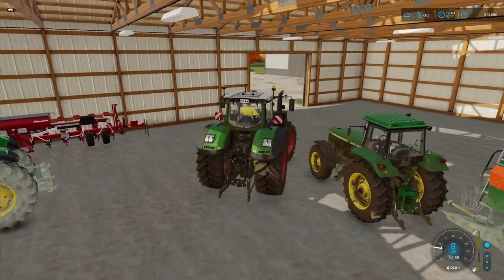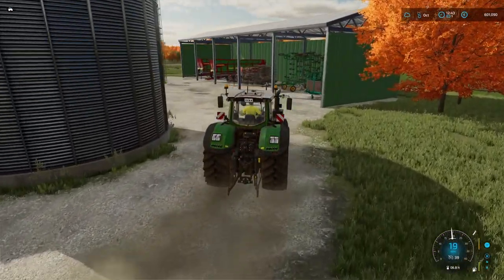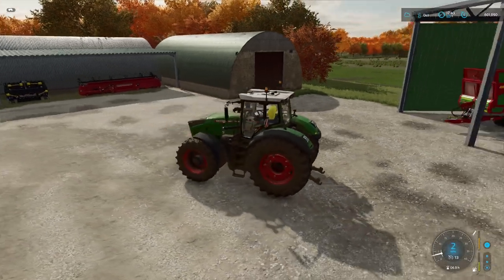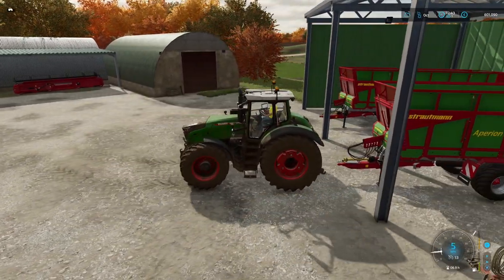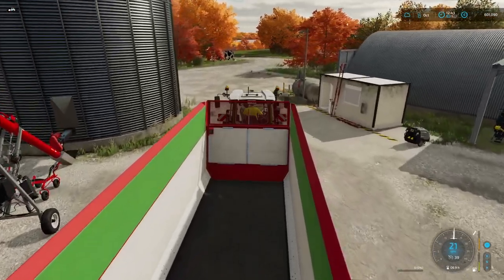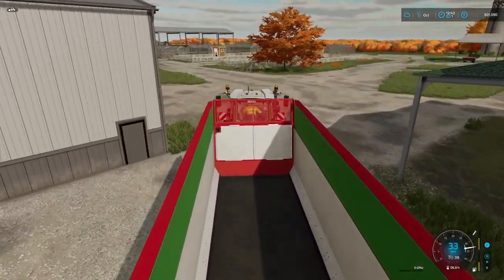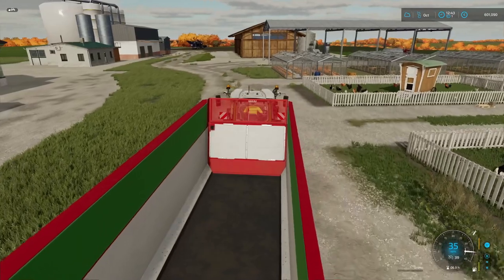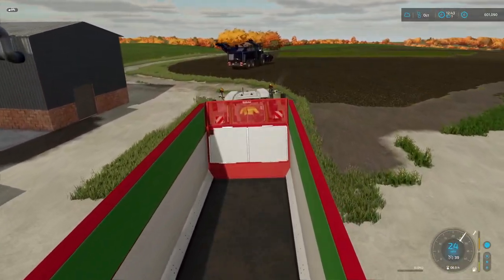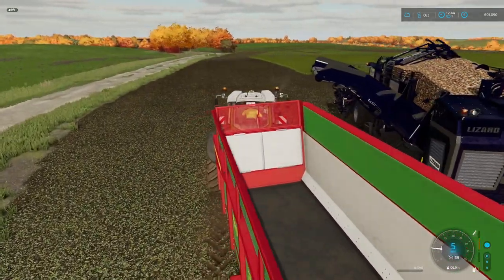We'll go and get one of the big trailers and just ferry it across. It'll be about five trips to empty the harvester, but if we're close enough that's not too much of a problem. I think we've got 52,000 or 53,000 litres in one of our trailers here. We'll put the big vent on. The other tractors can handle this trailer but they take a little bit just to get it moving. Always like playing with the new machinery. The other good thing about this mod is that it offloads very quickly.